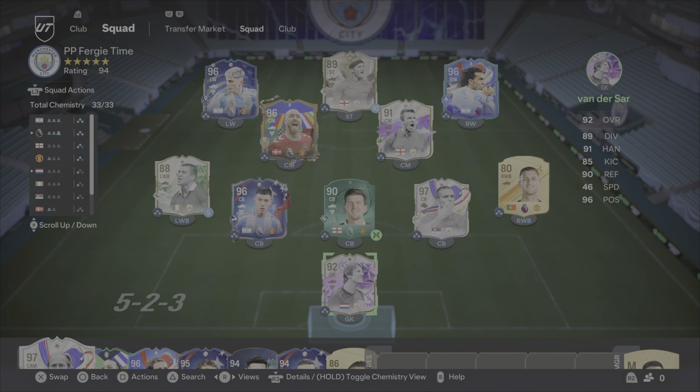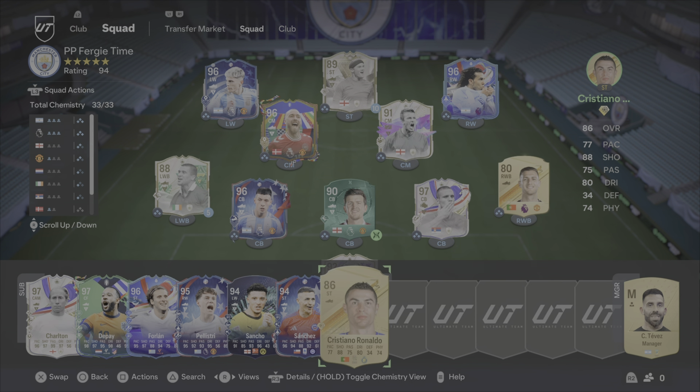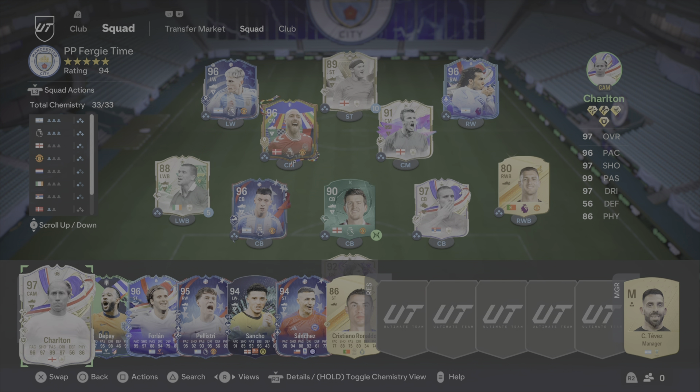So this one's more Van der Sar, Dior Godd, not Jota, Dallow, Vidic, we've got Harry Maguire the GOAT, Martinez, Keane, Ericsson, Beckham, Rooney, Torres and Alejandro Garnacho. On the bench we have quite a few people that just couldn't fit in here due to chemistry reasons really.